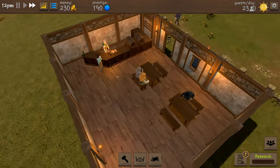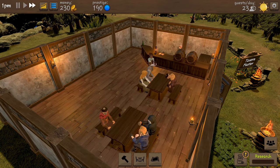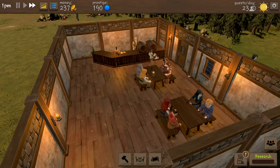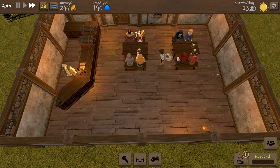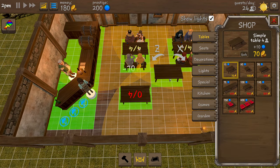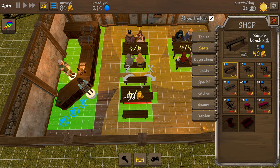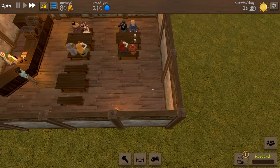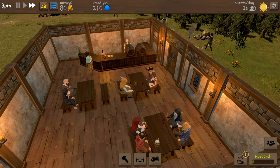We have got our first customers of the day! Our waitress is going to start getting the drinks from the barman and serving the people at the tables - just what we want to see. We're going to need more tables, they're full already. So let's grab a table, we're going to stick you about there and then we're going to need a couple more seats.